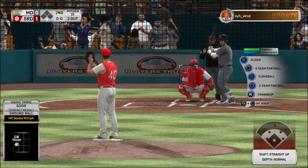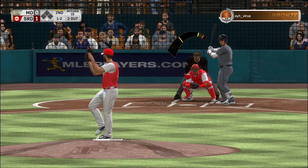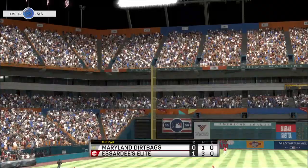Here's the catcher, Wilson Ramos — and that's an advantage to the pitcher. Swing and a miss, and that ends the inning.